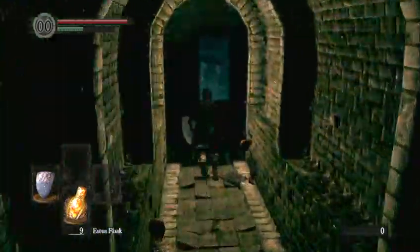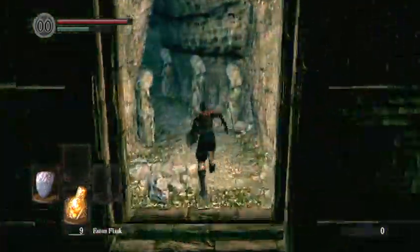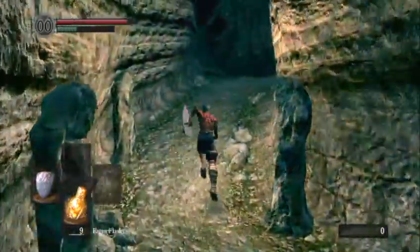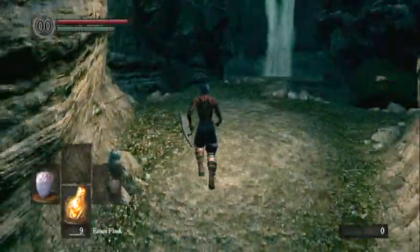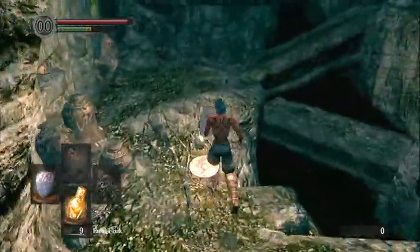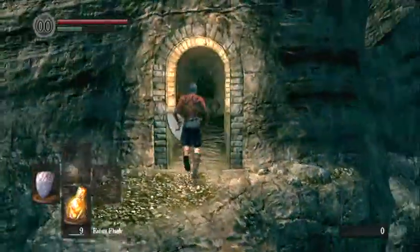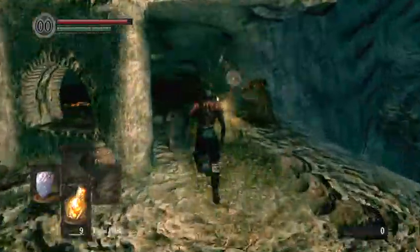This door will be closed if this is your first time there. Go down there and push in the switch — that's all you've got to do. Don't worry about the necromancer because he cannot hurt you while you're pushing in the switch because of your iframes. Block here and here. Don't fall off that cliff like I almost did.